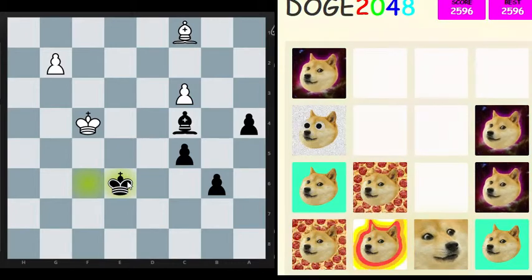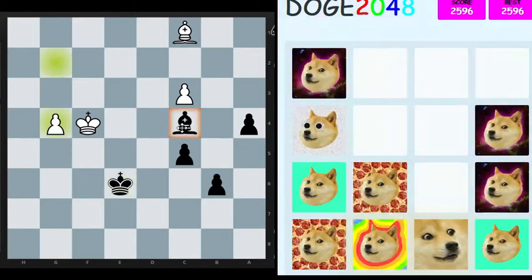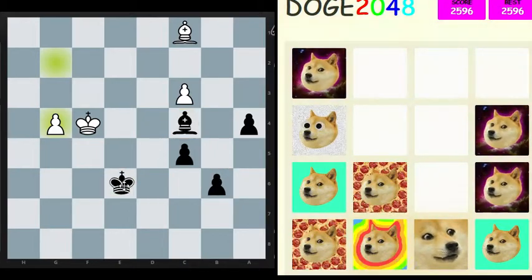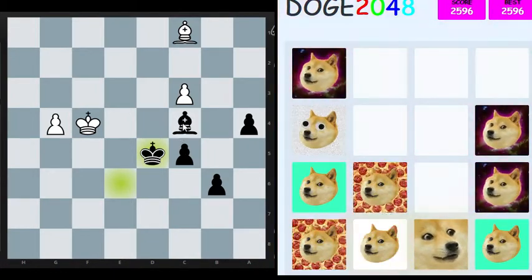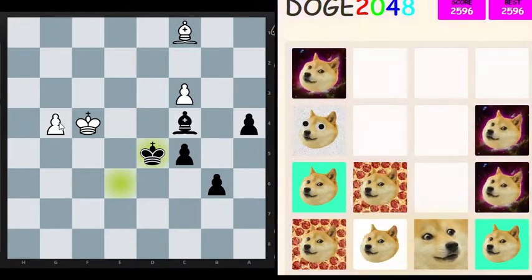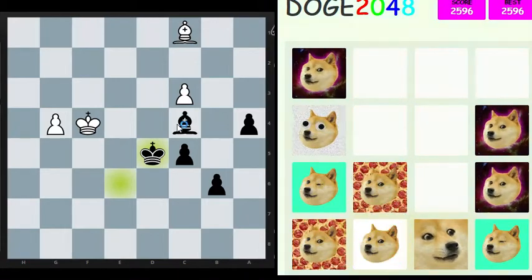I need to play this correctly, and there are key things I'm missing. Starting with going for the b4 advance, and if necessary, trading my bishop for his g pawn, and just pushing all my remaining pawns on the queen side.